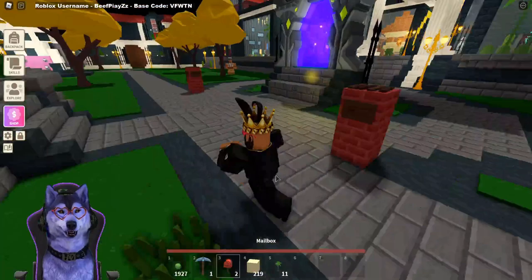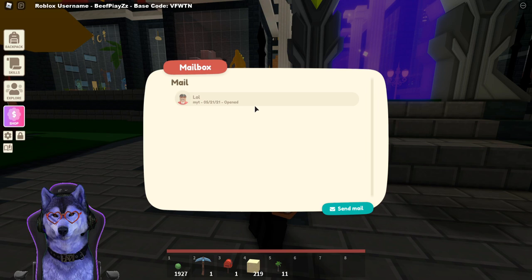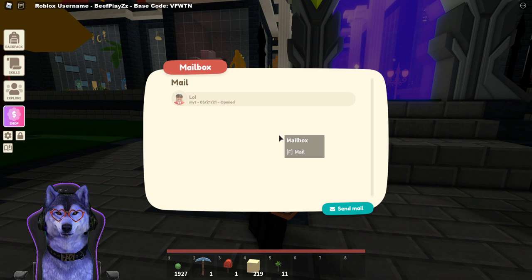You can simply place this where you want. In this case I'm going to be placing mine right outside the portal, as it's kind of like an entrance and exit area. As you can see there's mail — it says 'lol'. So let's click this and have a view. The title is 'lol' and the message says 'hello', so that is the testing on how it works.